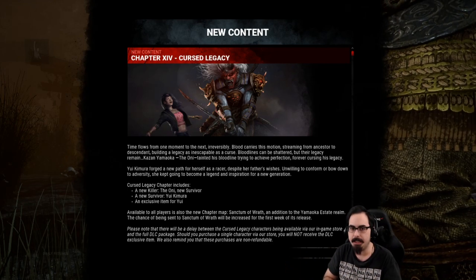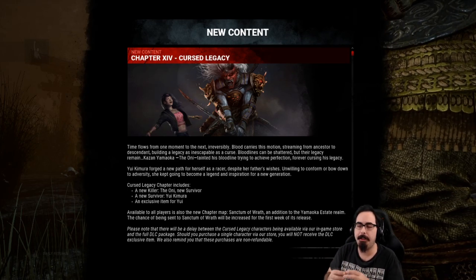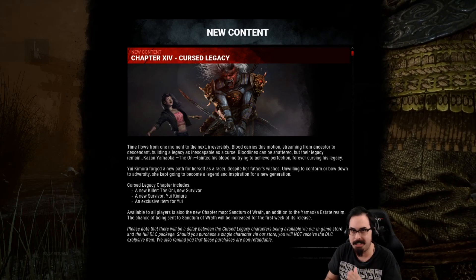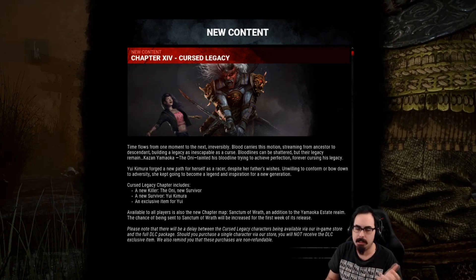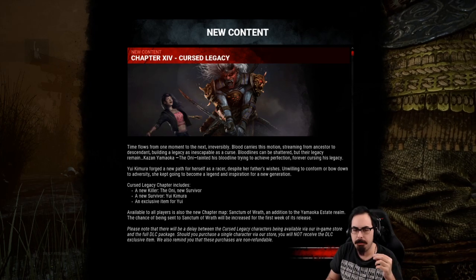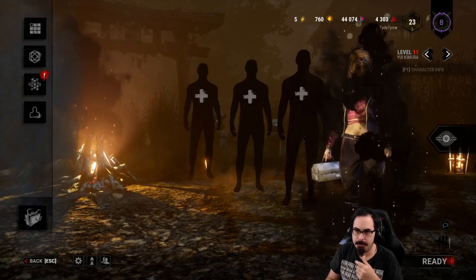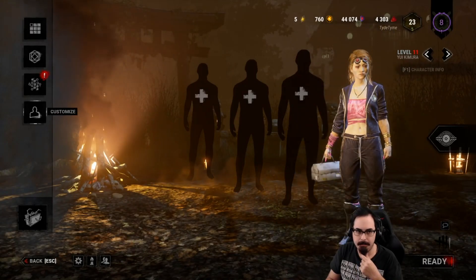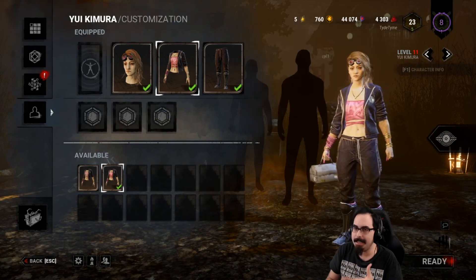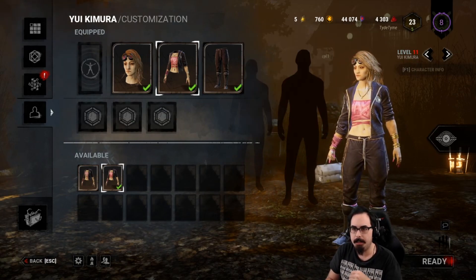First, there is exclusive content for purchasing this chapter with money versus using iridescent shards. As long as a character is not licensed, you can purchase them for 9,000 iridescent shards. But to encourage you to buy it with money, they have included an exclusive item for the survivor.